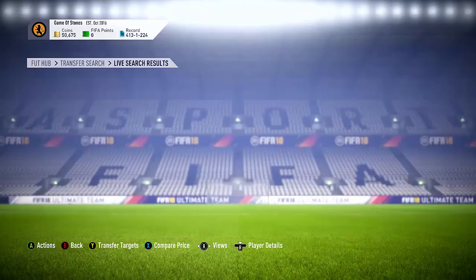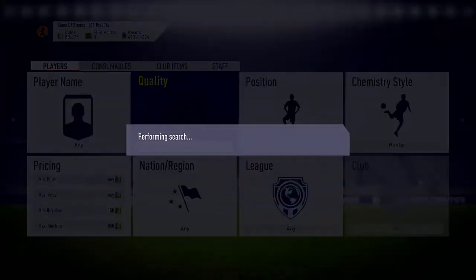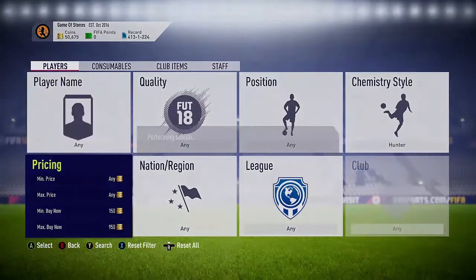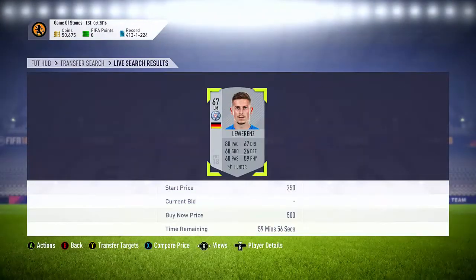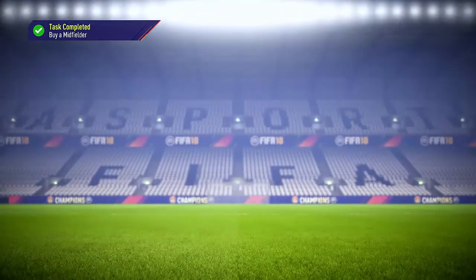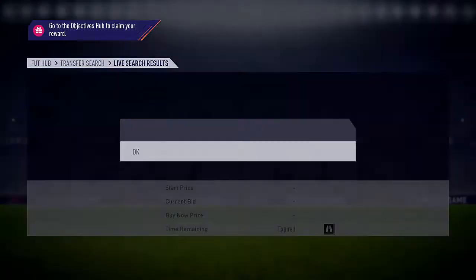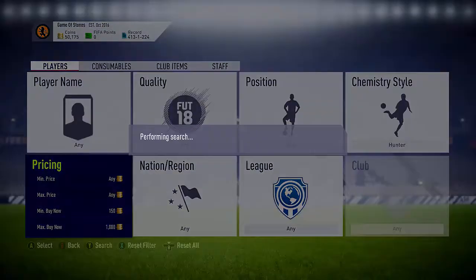Obviously if you wanted to, you can drop it down to like 1.5k. Nothing's coming up at this price, so you can go up to 9.50, check the cheapest one. Another player for 500 — sell that on again for like 1.0k. It's a very good budget method during the Team of the Season. We can go and sell on for a nice little profit of around 500 coins.